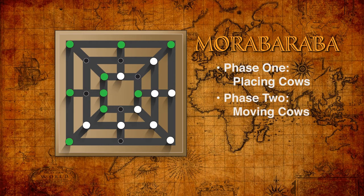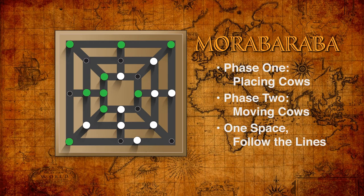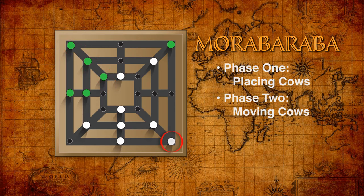Phase two is moving the cows. After all the cows have been placed, each turn consists of moving a cow to an adjacent empty point. As before, completing a mill allows a player to remove one of the opponent's cows, and this cow must not be in a mill unless all the opponent's cows are in mills. If a player moves a cow which breaks one of their mills, that same mill cannot be reformed on the next move by the same cows in the same position. Each time a mill is made on a later turn, one of the opponent's cows is removed. By breaking the mill, the player exposes those cows to the risk of being removed by the opponent on their next turn.